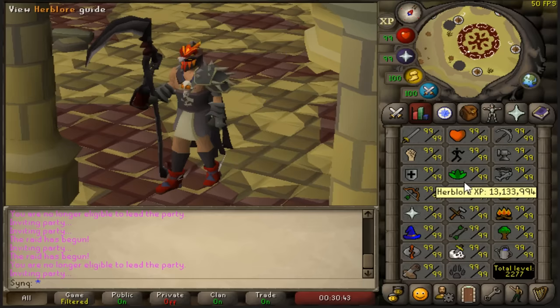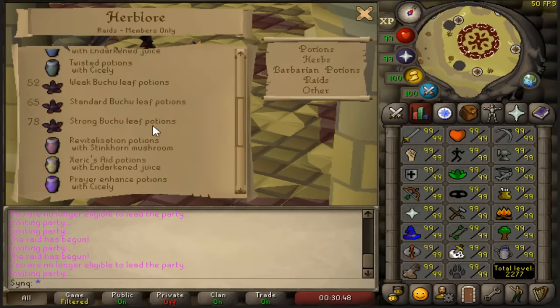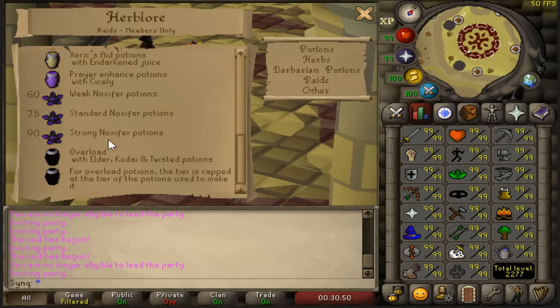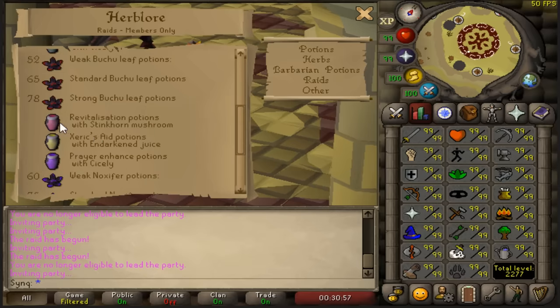For Herblore, I'd recommend getting 90 so you can make the best overloads in raids — Overload Plus. You can do it at 78 and make your best revitalization potions, Xerics aids, and prayer enhances. You can also potentially get overload drops from the raid itself — Tekton, Muttadile, and Vanguards are the three bosses that can drop overloads.